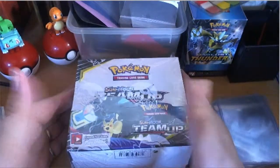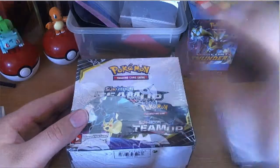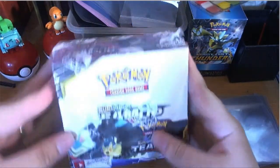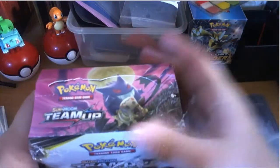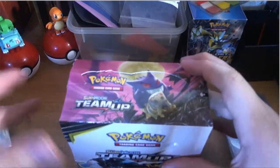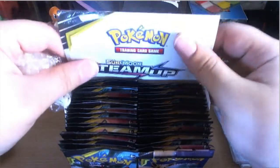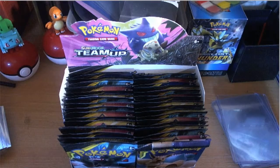Hello and welcome everybody to a box battle. I'm doing things a little different today — I'm going to be doing a box battle with my little brother Matthew. The way this works is there's a small point system: you get one point for holofoils and reverse rares, two points for a basic GX, three points for a full art Pokémon, four for a secret or full art trainer, and five points for one of the golden trainer cards.